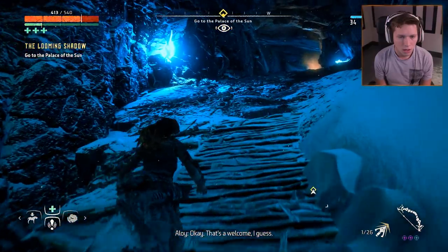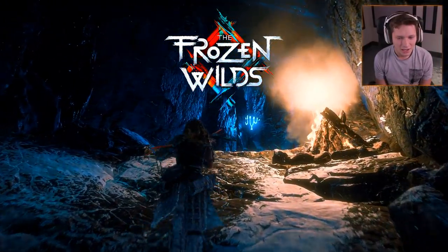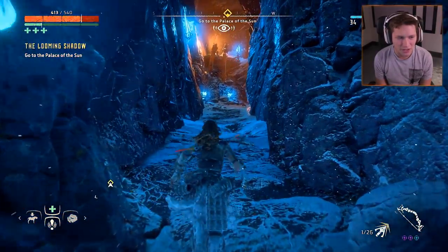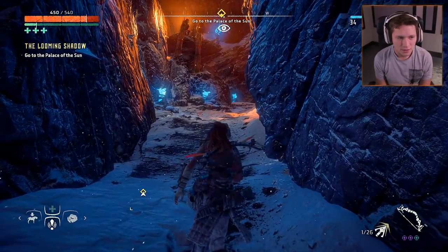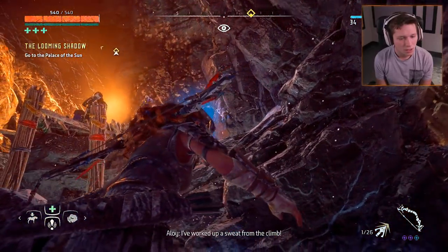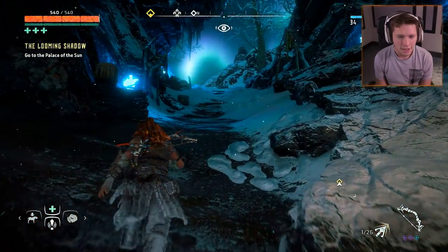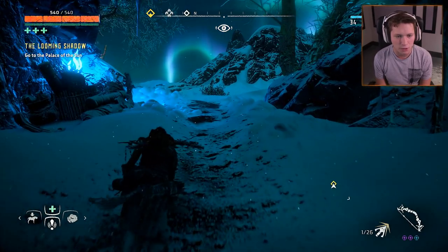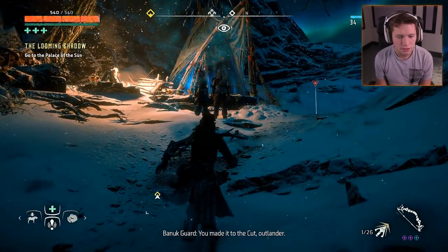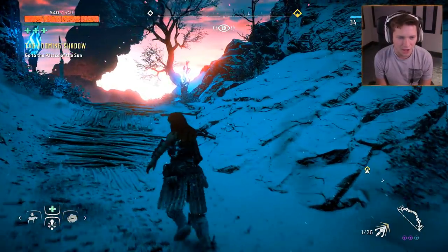Arriving at the new area, the player is greeted with a title card. A Banuk hunter calls out: "Outlander on the mountain." Not sure if that's a good thing. It seems like they're friendly — they may not believe in outsiders or respect those from the southern portion of the map, but they're clearly not enemies. Another Banuk says: "You made it to the cut, Outlander. Not that you'll stay long." These people are very high and mighty about their tribe.